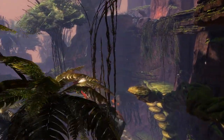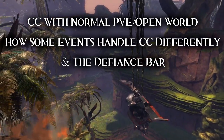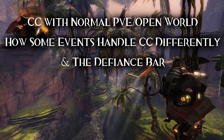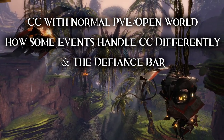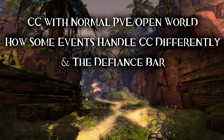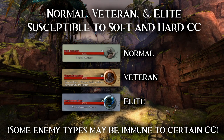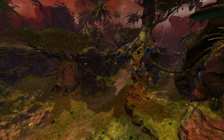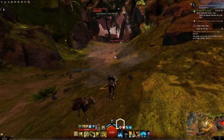The usage of crowd control effects will depend largely on what you're doing. We're going to look at how crowd control works in normal PvE content — first with how it can be useful for open world content, how some events handle CC a little differently, and then we're going to move into the Defiance Bar. Normal, veteran, and elite enemies, and less commonly champions, found in the open world are easily susceptible to almost all forms of hard and soft CC. Occasionally you'll encounter a foe immune to certain conditions or effects, but regardless you should think of ways to effectively use CCs in different situations.